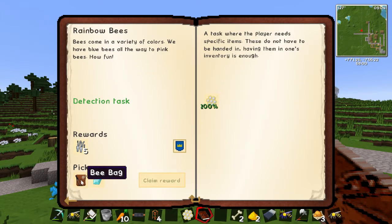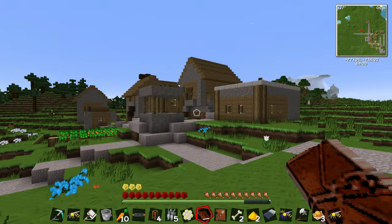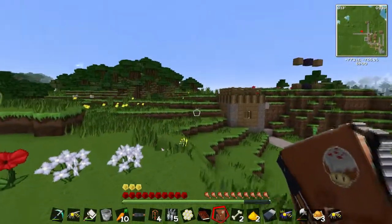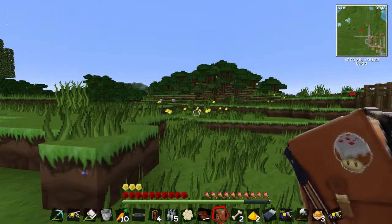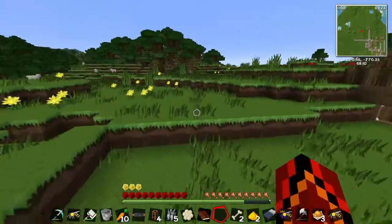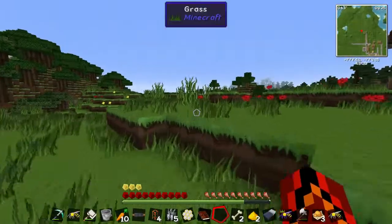Diamond or bee bag? Diamonds are easy to get, especially with our mine below us, so — bee bag. Hold your breath — three, two, one. Yay! A rocky drone.